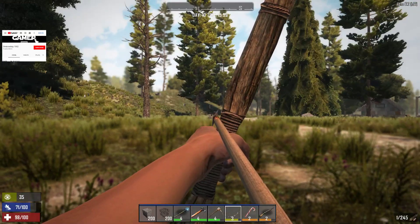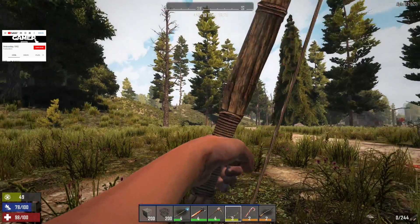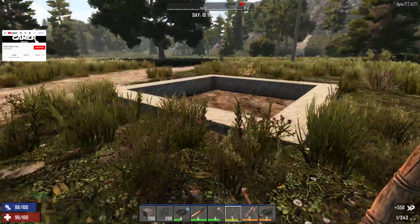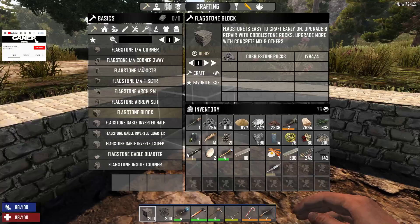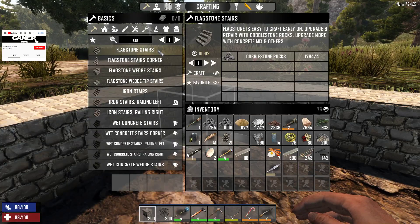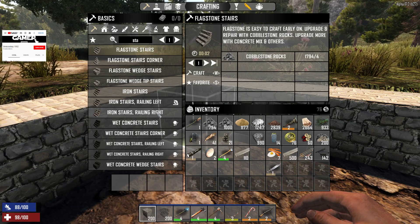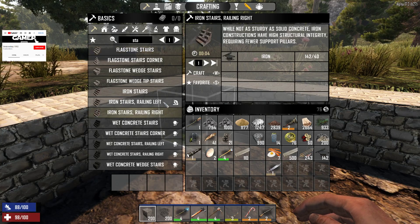Just one arrow can't kill you — three can however. Now, flagstone stairs, iron stairs. So let me get this straight — railing left needs the cutter, but the right one doesn't. What the heck.